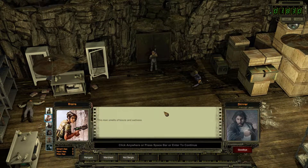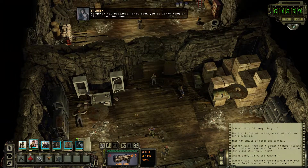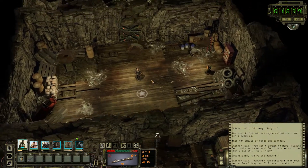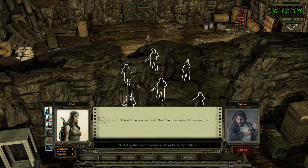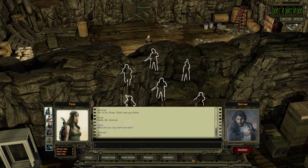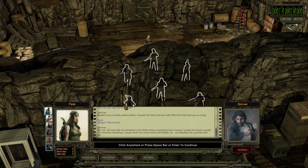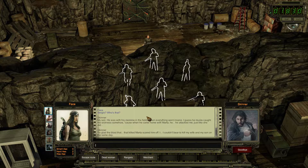This man smells of booze and sadness. We're the Rangers, pal. Hello, Skinner. So what are you doing here? You come to save the day? Well, you're too late. Maybe if you would have come earlier, I wouldn't have had to kill my wife. What the hell took you so long? Sergio — who's that? My son. He was with his mama in the fields when everything went insane. I guess he must have caught the sickness somehow, because when he came home with Marta, he attacked me just like she did. So glad the blast that killed Marta scared him off — I couldn't bear to kill my wife and my son in the same day.